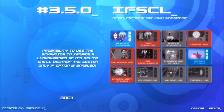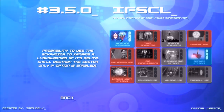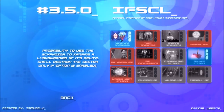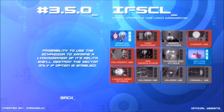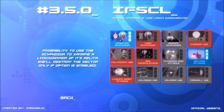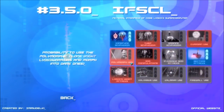XANA can now destroy sectors with Code XANA using Aelita. If a Xanified Lyoko warrior jumps into the digital sea — either intentionally or unintentionally — they are dead. If Aelita falls into the digital sea while Xanified, the game is over, which is equivalent to Aelita dying.